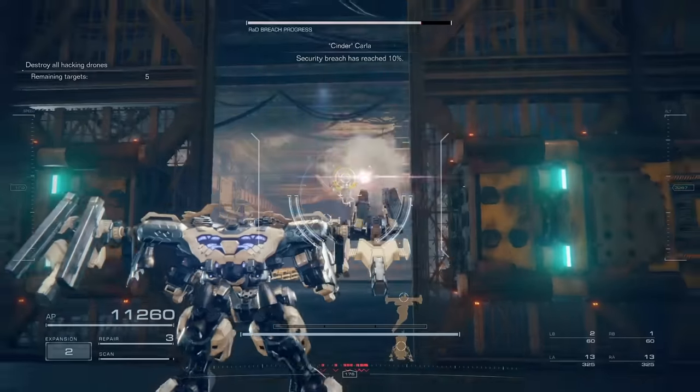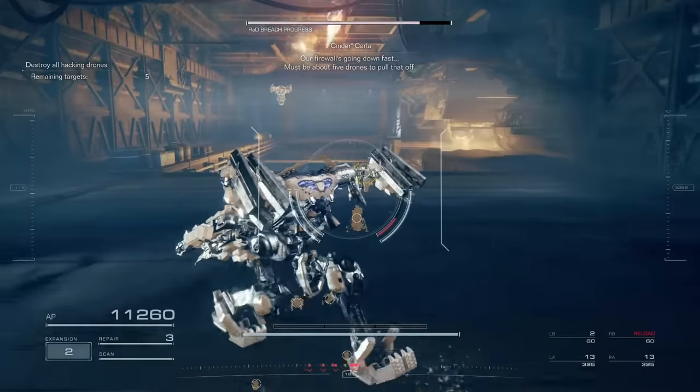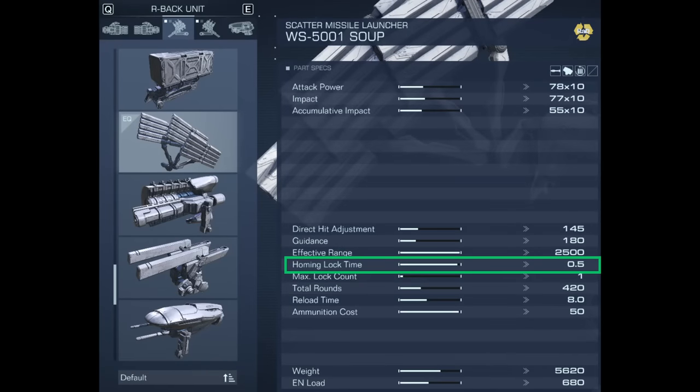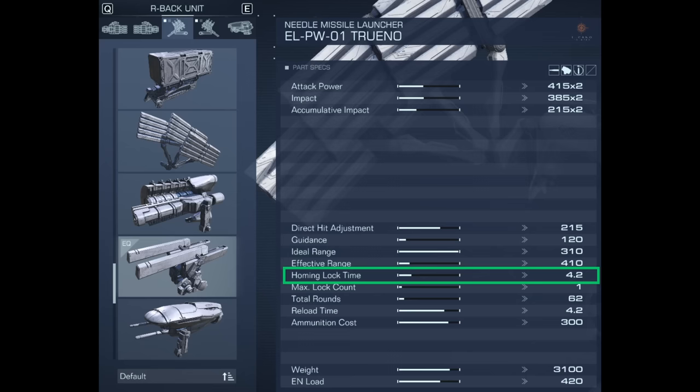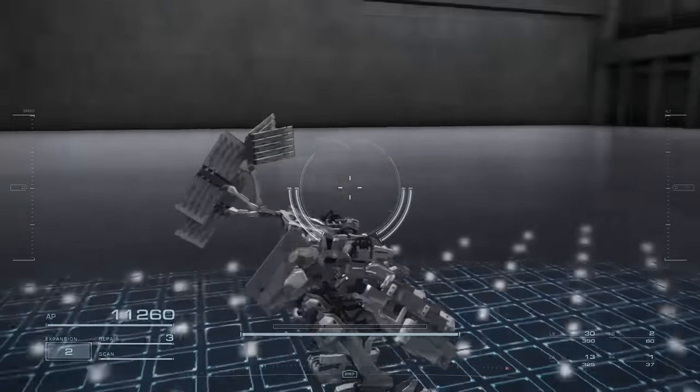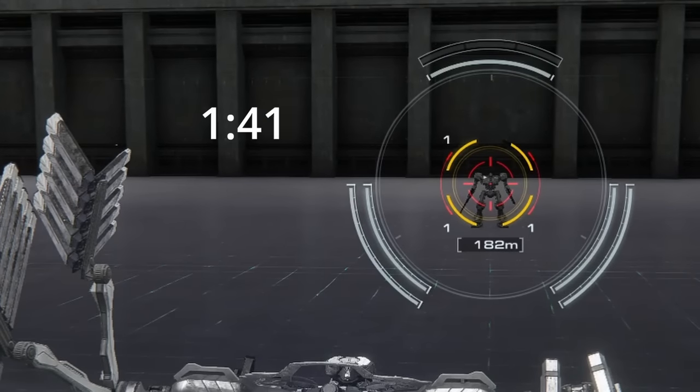The base lock-on duration is determined by the weapon. For example, the Soup has 0.5 seconds for locking on, which is fairly short. On the other hand, the Trainos have a 4.2 second lock-on time, which is quite long. However, on screen, you see that the Trainos only takes 2.1 seconds to lock on.